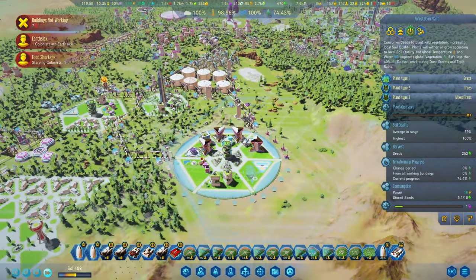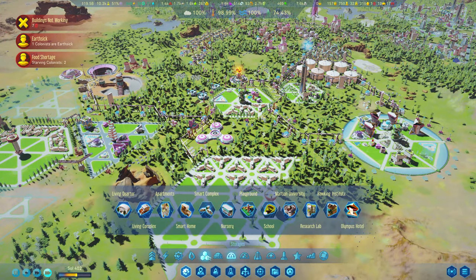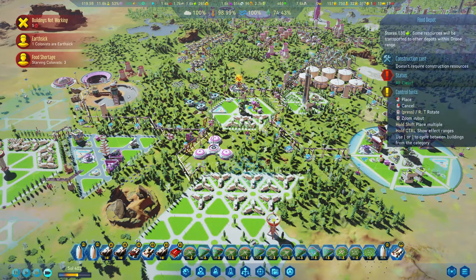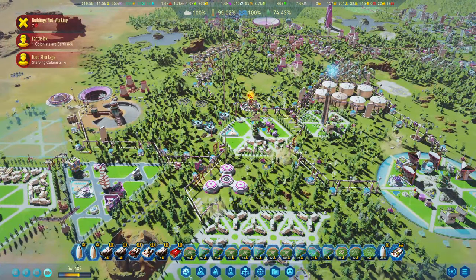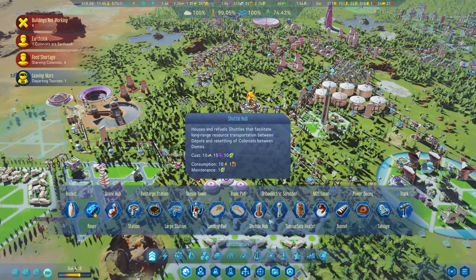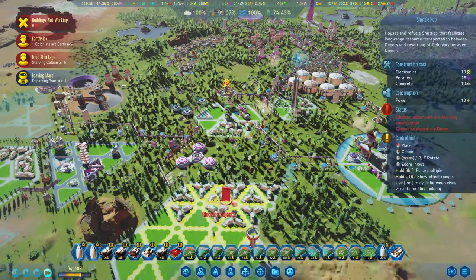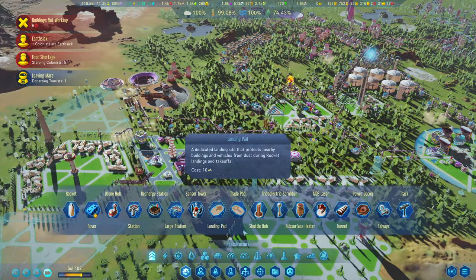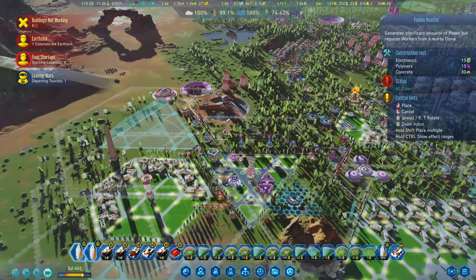Food shortage? That will happen if you live over here for no apparent reason. Get you some food in. I think to accommodate everything, we are still going to need a whole bunch of shuttle hubs in — they're nuts. Get two more in. Power is getting pretty low, so I think what we'll do is get in a couple more fusion reactors.